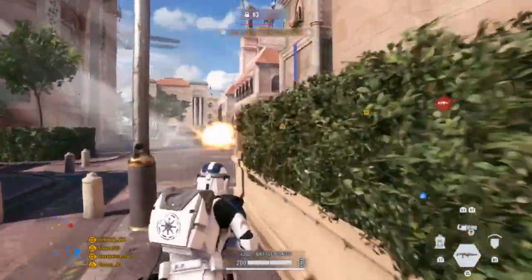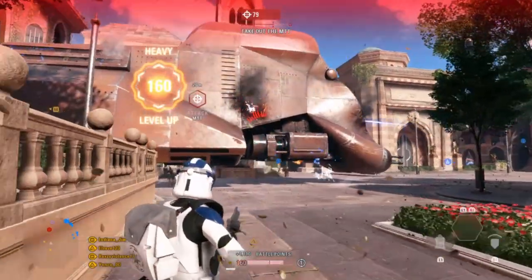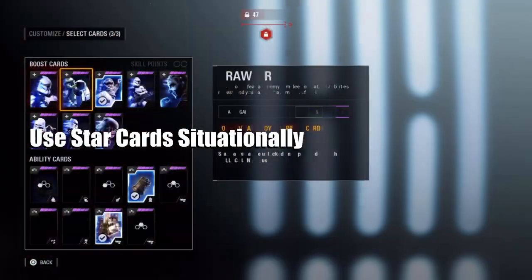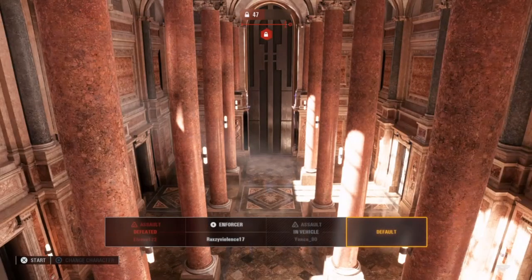If you can position yourself in the capture zone and keep the enemy at range with your Sentry Cannon or Barrage, you enable the Assault class to do their job, which is to get kills before the enemy can reach the objective. Use star cards situationally — as with any class, your star card loadout will vary based on your playstyle, game mode, and map.